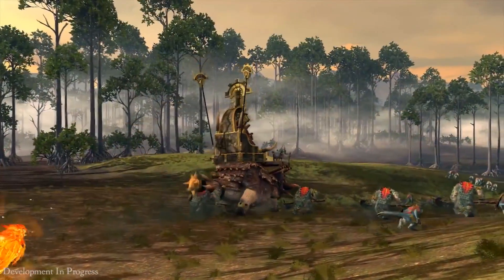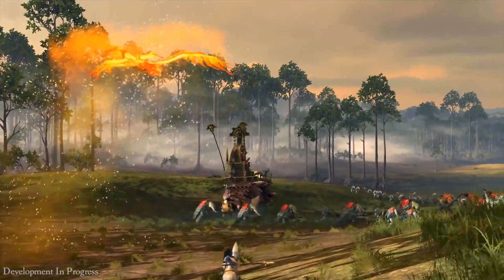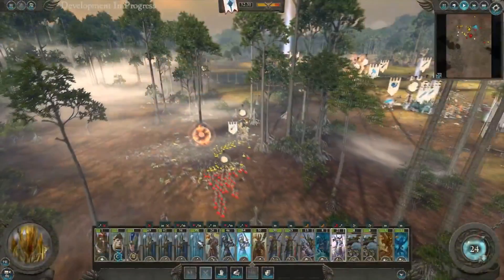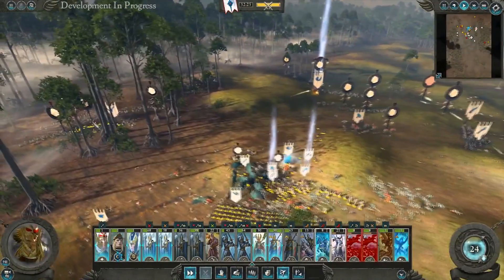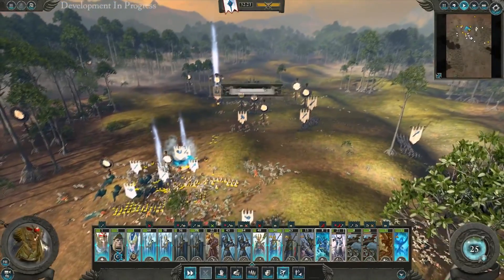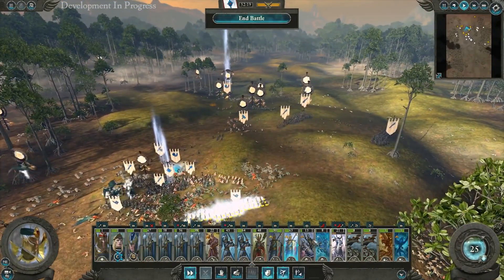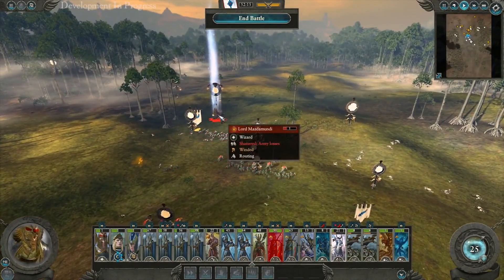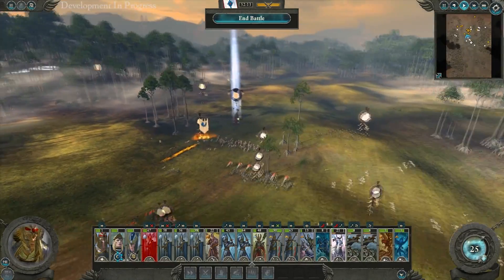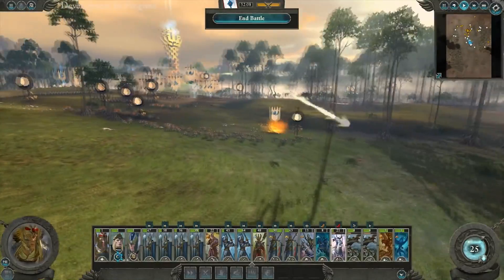At this stage we just need to chase down any stragglers, make sure we keep them routing and don't let them come back. I think that's it — we've just about won. Mazdamundi is going to run back to the swamp he crawled out of, and today belongs to the High Elves. That's it for the battle and for the video — let us know what you thought in the comments, remember to subscribe to be the first to get exclusive Total War videos, and we'll see you very soon. Bye!